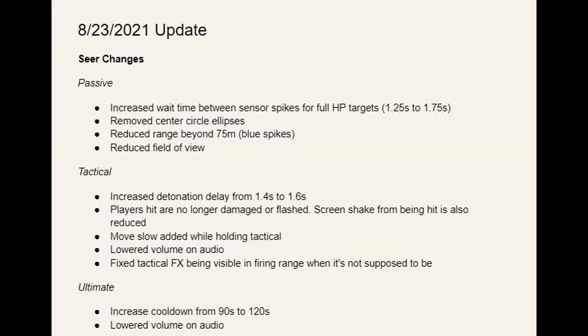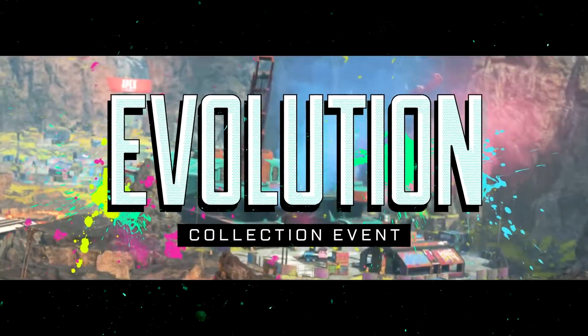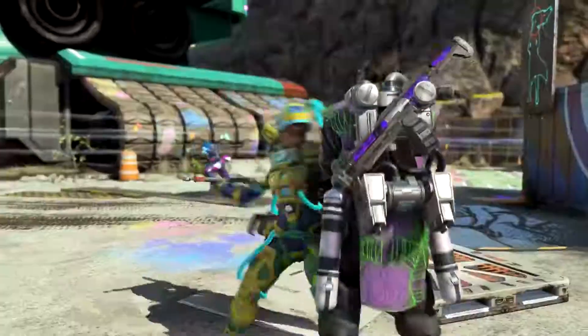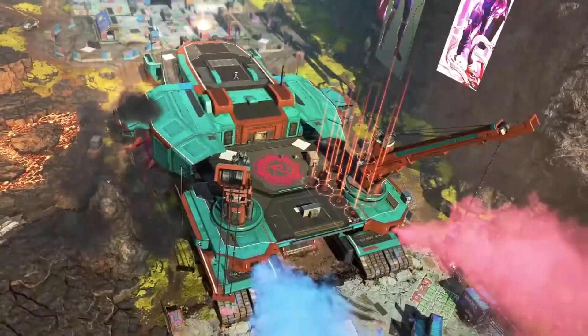It took about three weeks for Seer to be nerfed, and just look at everything they did to this guy. And he still is a very good legend — he was busted off the rip. Our first of only two events in Apex Legends Season 10 was the Evolution Collection event with brand new cosmetics, a Rampart Heirloom and Rampart Town Takeover, as well as a really fun Rampart buff.